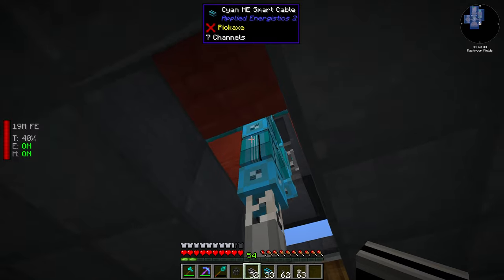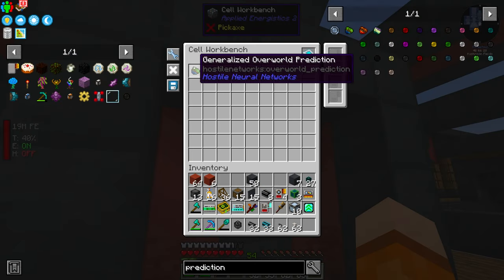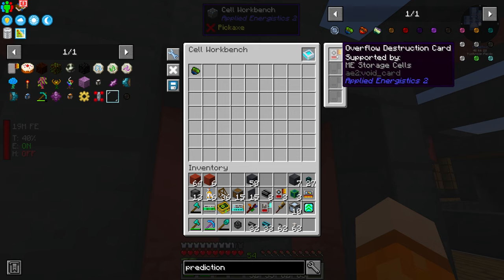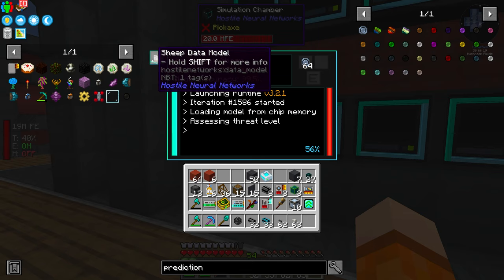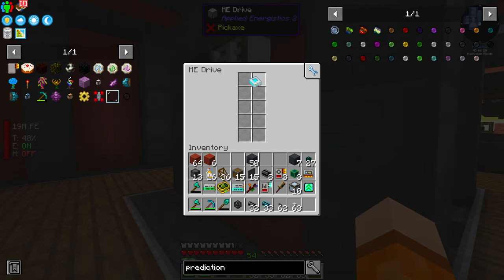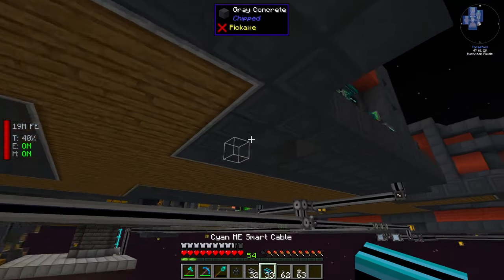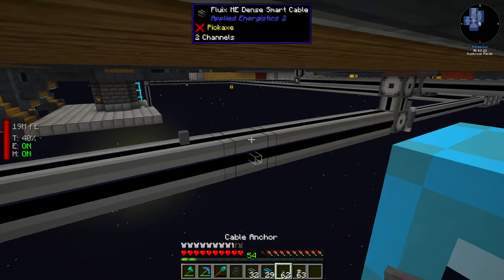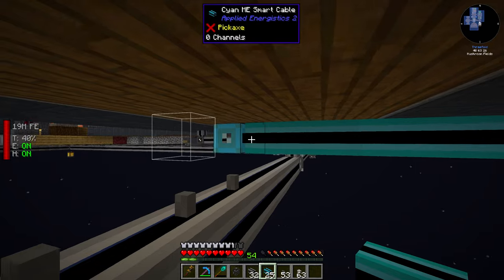Once we get a successful simulation, both outputs are sent into a separate interface — this is what's going to be the subnet. We're going to store everything in drives. This is our main controller with a P2P connection on the end, supplying both of the interfaces — the storage bus and the extra interface for prediction. We use quartz fiber so we send the power but not the channels. Everything on cyan is going to belong to Hostile Neural Networks. We've got three sets of drive bays and a terminal in the front. We'll need one more ME controller since we're going to have above eight devices, then connect all the cyan cables together.